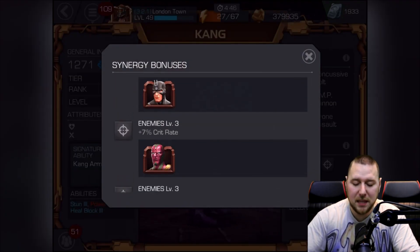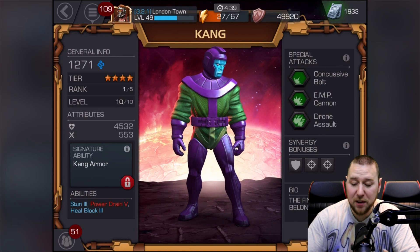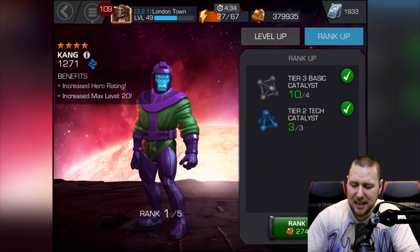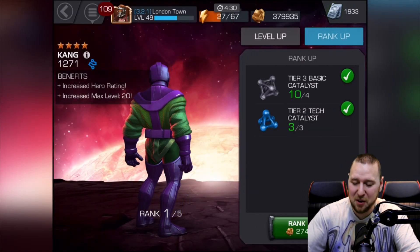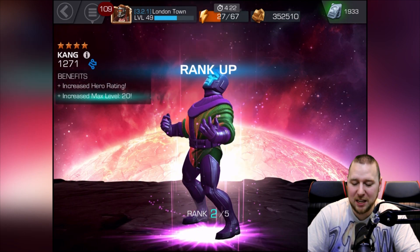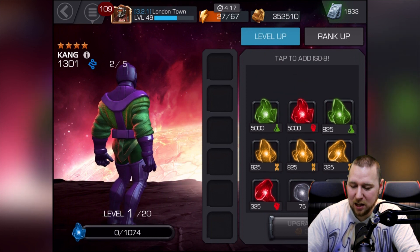His synergy bonuses are: 6% armor with Black Bolt, 7% critical rate with Vision, and 7% critical rate with Thor. Now let's actually rank him up. It costs 27,500 gold - let's do it! Boom - to the next rank! Unbelievable, so epic.